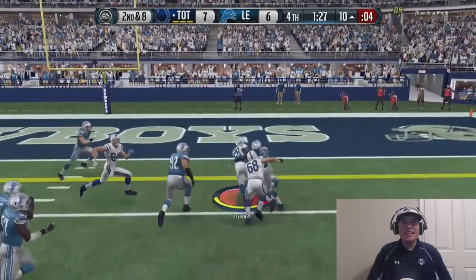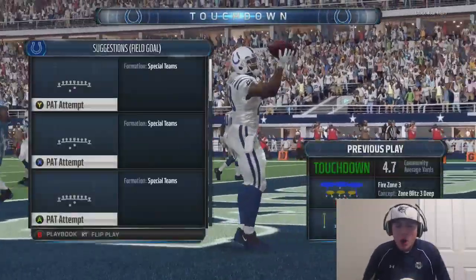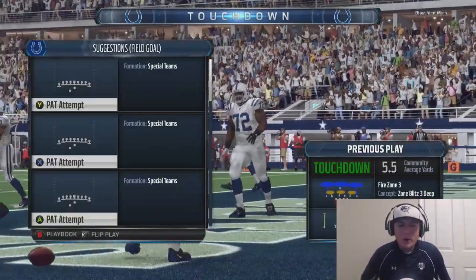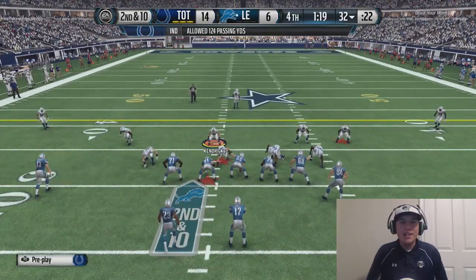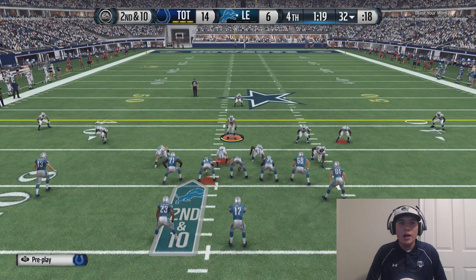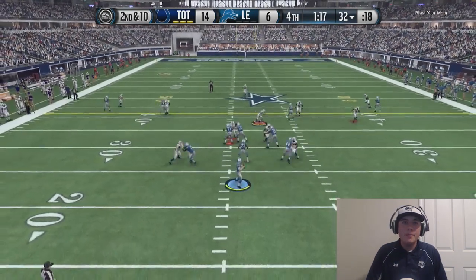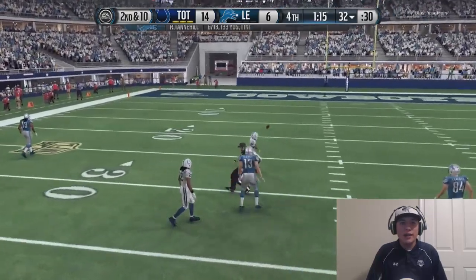Give me that block inside — Jonathan Stewart putting an exclamation point on this game! Let's go, we're walking away with the victory. Actually there's a lot of time left and he's only down by eight — I thought he was down by more. We need the defense to step up, someone needs to make a play.